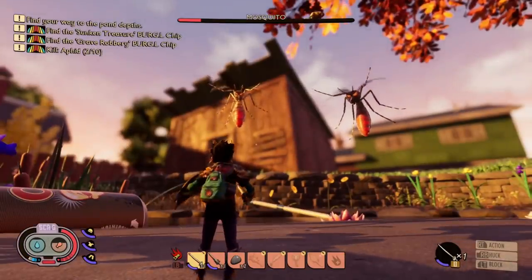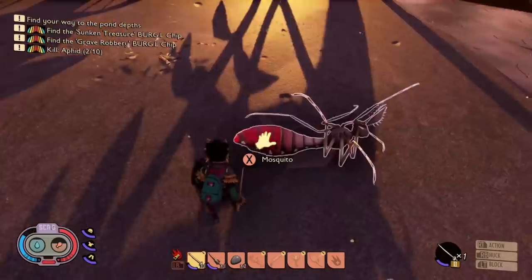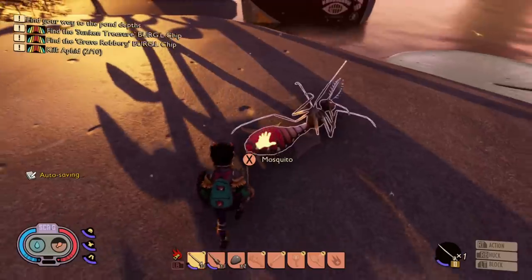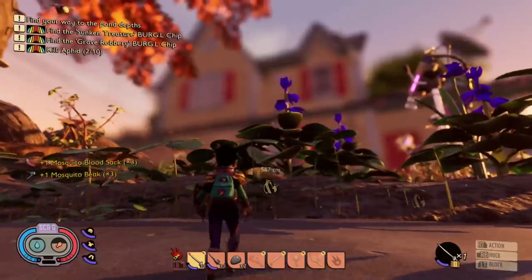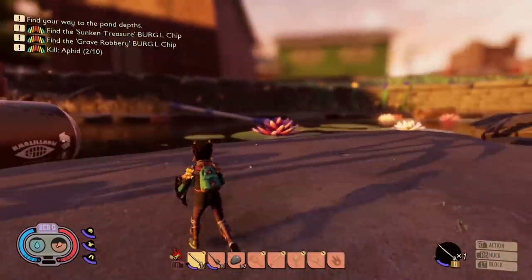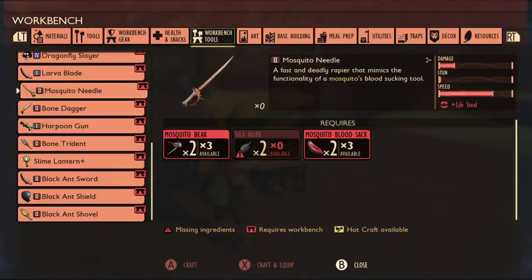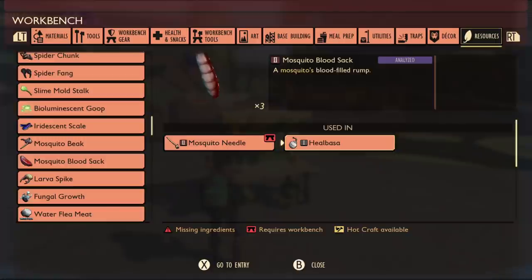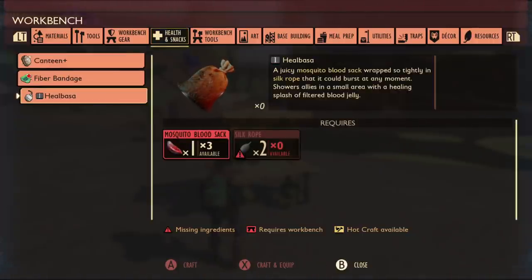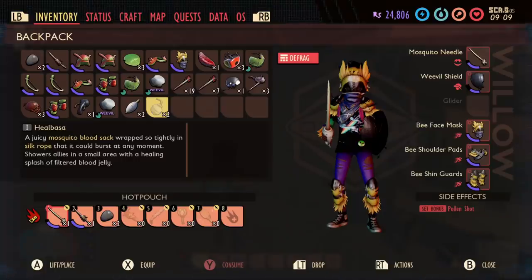The life steal seems a little bit OP. I think they should probably reduce it or put some sort of curb on it — maybe the blade could have a charge or a sack that fills up with blood, so it could only heal you a limited number of times. It's also very easy to get the materials. I've already got three blood sacks and three mosquito beaks, and the mosquito needle only needs two mosquito beaks, two mosquito blood sacks, and two silk rope — so it's not very hard to make at all.